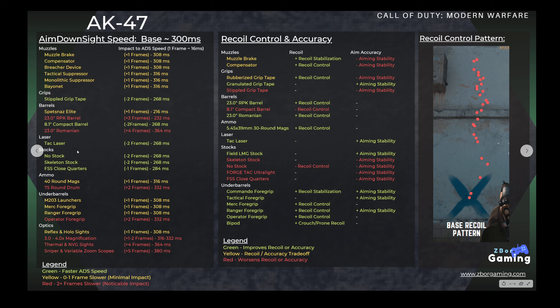The slowest ADS options are the 23-inch Romanian barrel at four frames slower, or anything thermal, night vision, sniper, or variable zoom scopes — all four to five frames slower.